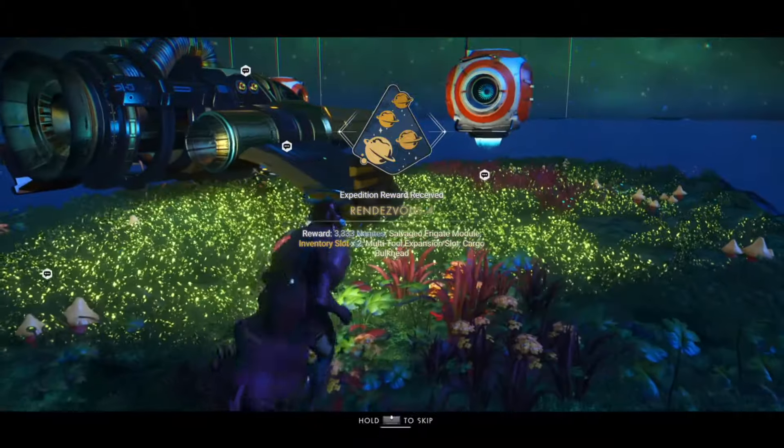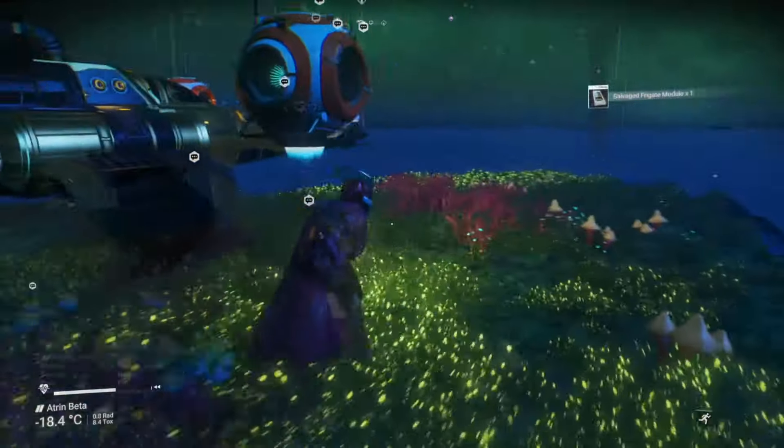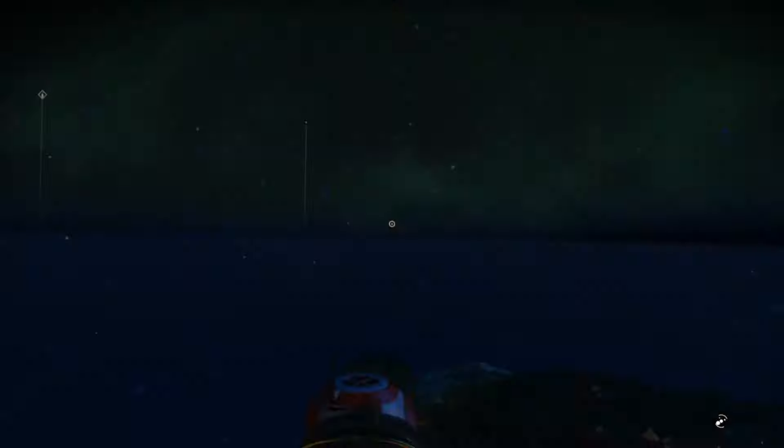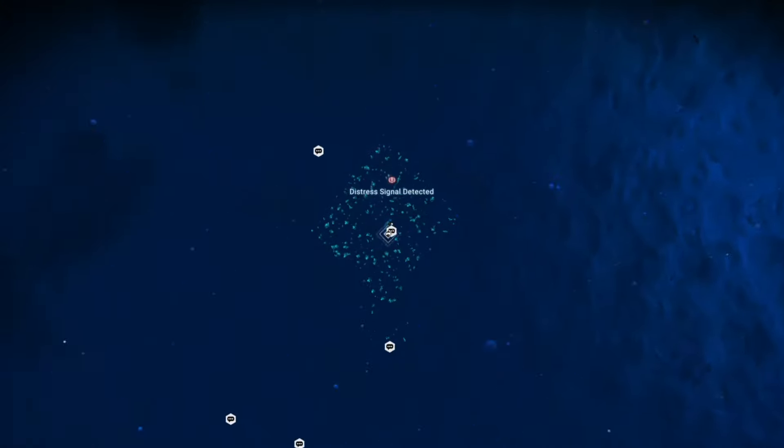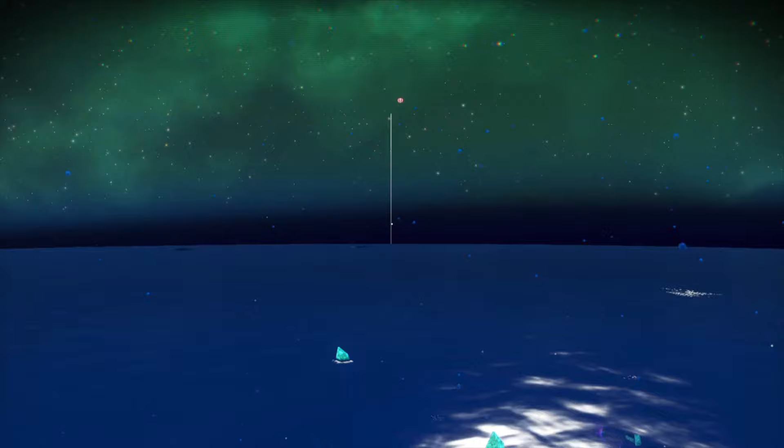I'm back on the planet and I've just completed rendezvous 4. Get in and out of my ship to create an autosave, pop a map — and that's what we're looking for: a distress signal detected.